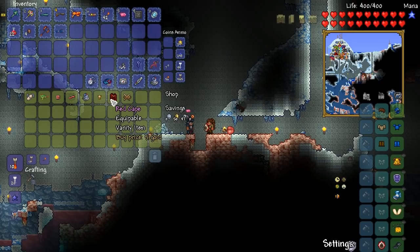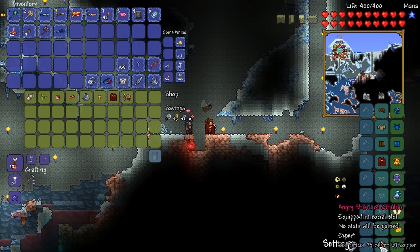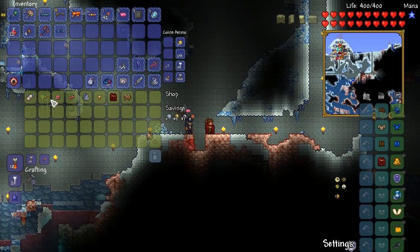We're starting off with a travelling merchant because, as you can see — the cape! There it is, boys, we've got a cape. You already know we're putting that on right now. Heck yeah! I'm going to take off the shield and put it right there for now.